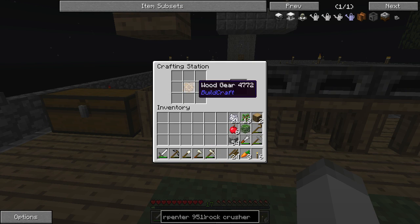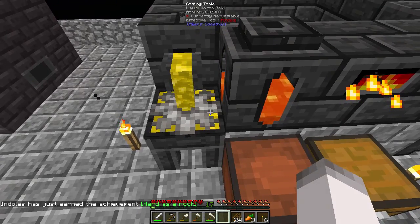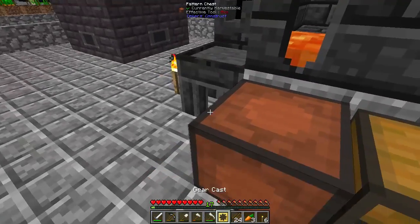Let's get some stone. I have stone on me — stone's not that difficult to make, just upgrade it. And there we go. Wooden gear wouldn't work; it makes sense, it would just melt immediately. But we'll need that for later.